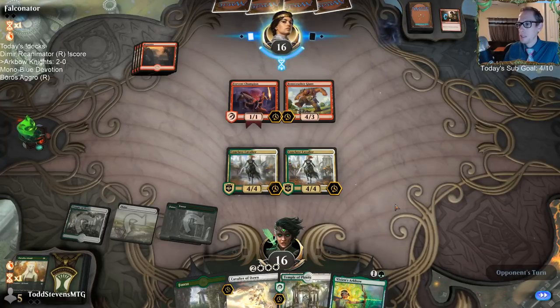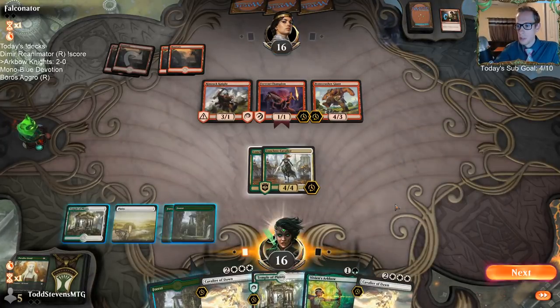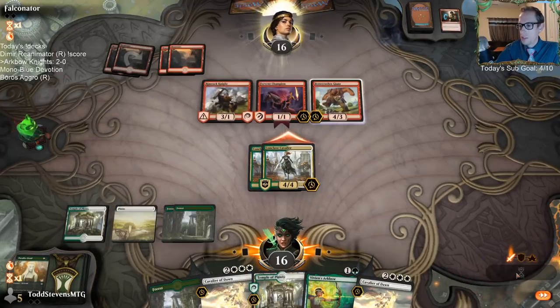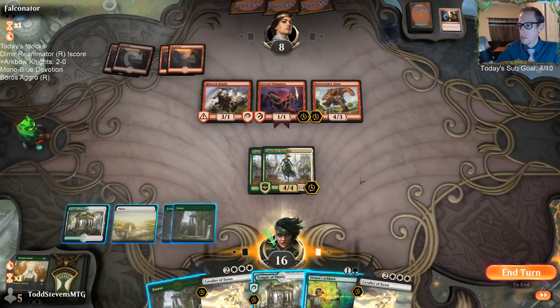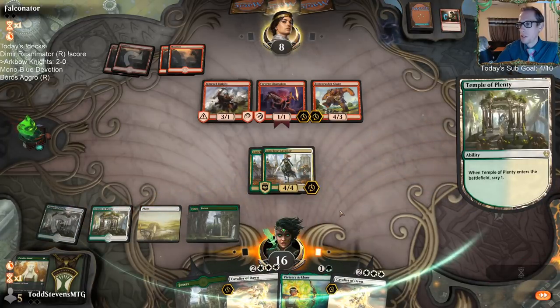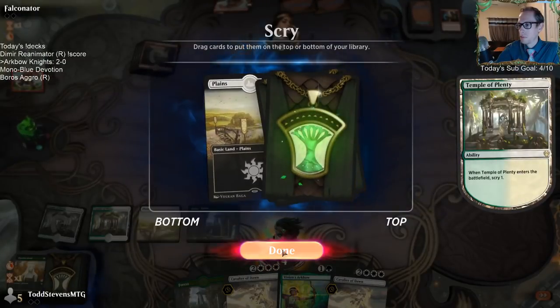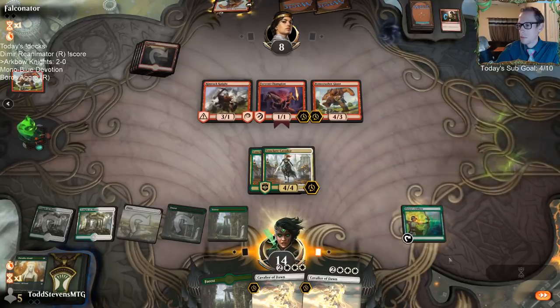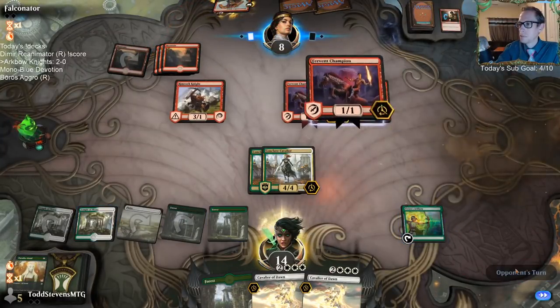These Conclave Cavaliers are putting up some good defense and offense. Unfortunately I don't have triple white to cast Cavalier of Dawn. I could even have Cavalier of Dawn blow up my Conclave Cavalier to get an extra 3/3 and two extra 2/2s. That would turn a 1/4/4 into a 3/3 and two 2/2s.